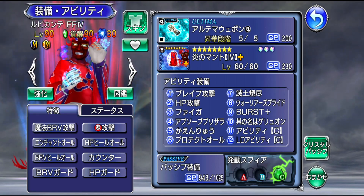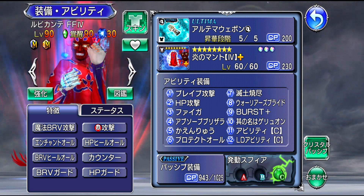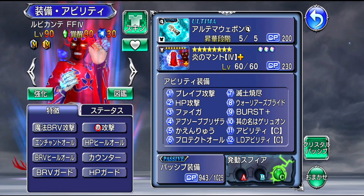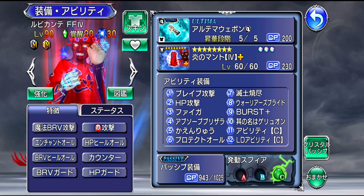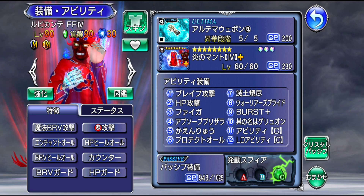Welcome back to another Opera Omnia video where we're going to take a look at our newest character for this month for global, which is going to be Ruby Kante. Ruby Kante is a very strong counter tank and a hyped-up character for many players for very good reasons, which we'll get into in this video. We're going to look over his kit and I'll let you know whether or not you should pull.